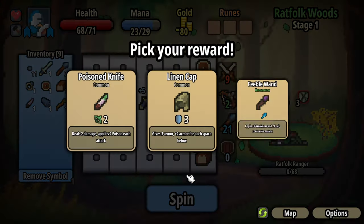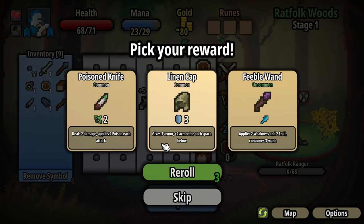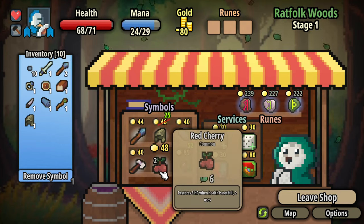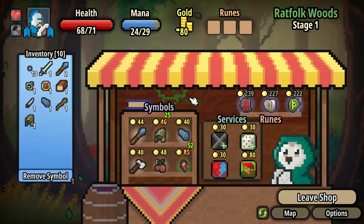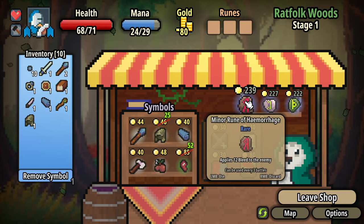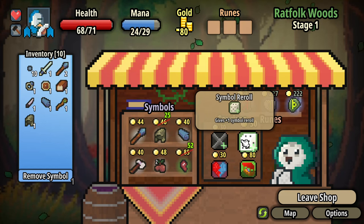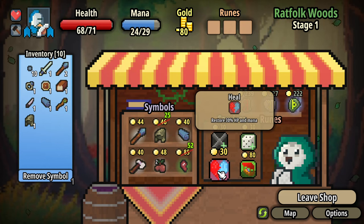What have I got here? Poison knife; 3 armor plus 2 armor for each space below; 2 weakness and 2 frail. Armor sounds good but it'll get less useful as my screen fills up with items. Look at this heavy fella. We can buy symbols, I've got 80 gold. I could buy artifacts if I had a lot more gold. Or services: remove a symbol, add a reroll, restore 30% HP and mana, reroll all shop items. I'll grab the scroll to keep that regeneration up.